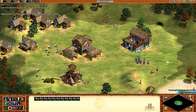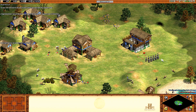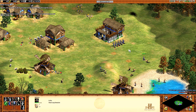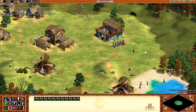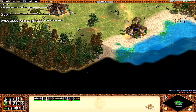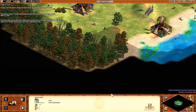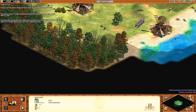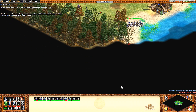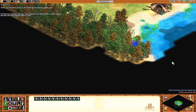Congratulations! Advancing to the next age is the best way to improve your civilization. Upgrading to men-at-arms will change all your militia units to the more powerful men-at-arms. Near the mini-map at the lower right corner of the screen is the idle villager button — click it and locate villagers who are not currently assigned to a task. Now that you're in the Feudal Age, you can upgrade your militia to men-at-arms. Click the barracks, then click upgrade to men-at-arms.